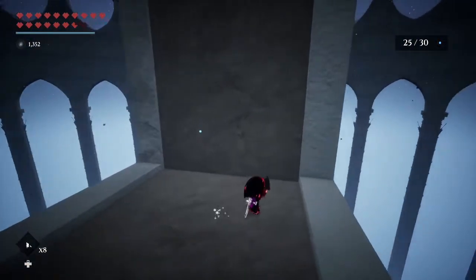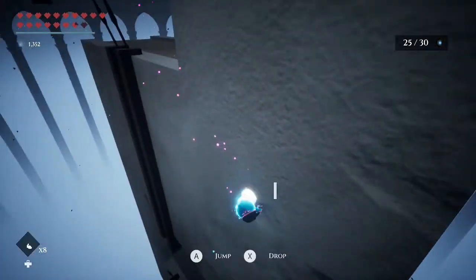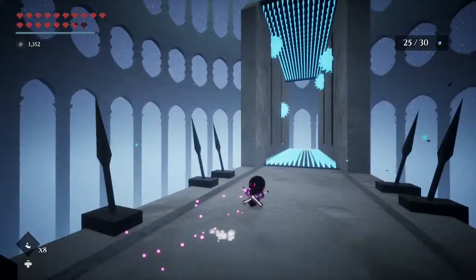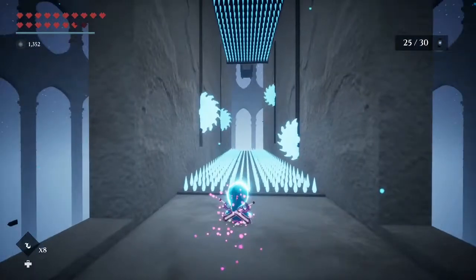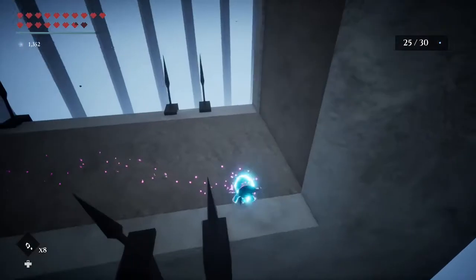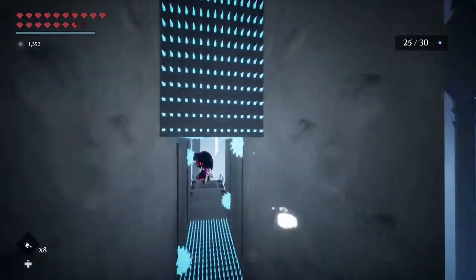All you need is a spin attack, which you should have at this point. I'm not even sure if you can get to this one without a spin attack. I'm pretty sure you need it to get there. If you want to do a proper tutorial, you do want to show your loadout, what you got available. All I'm using is a spin attack, and technically I have a larger dash and stuff, but I'm pretty sure that can be done without it.